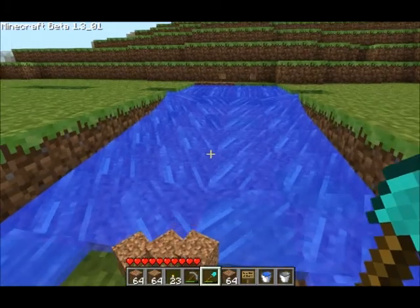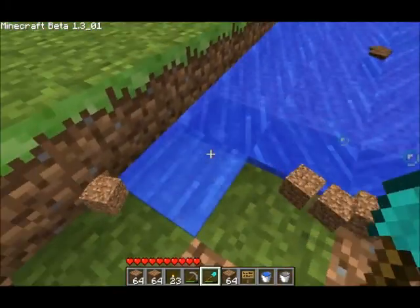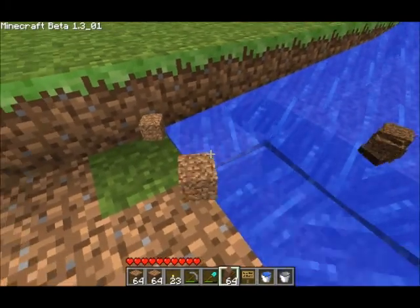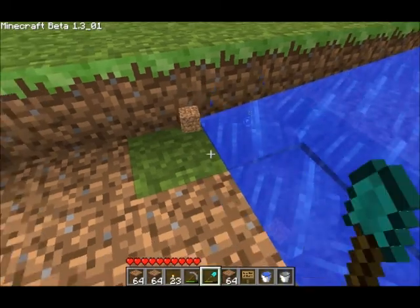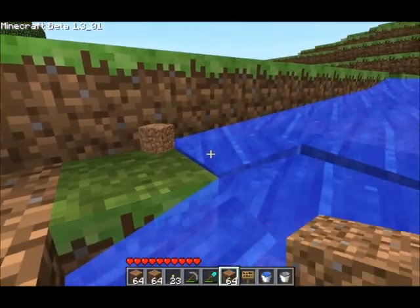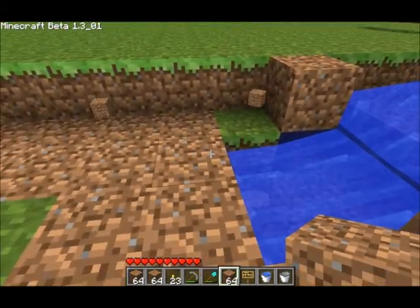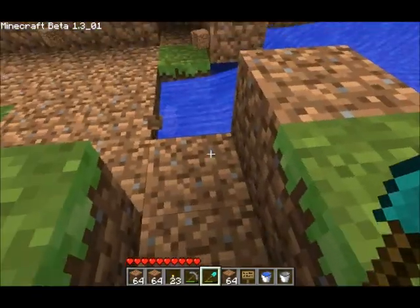Next step after you get your water going — or if you can plan it all out and just dig it without having to see how far the water goes — put blocks on the sides where it's kind of extending out further than the rest of the water that's come down off that level, and then you start the next track right here.